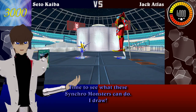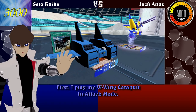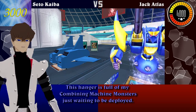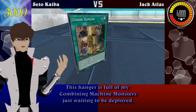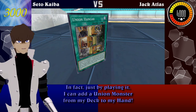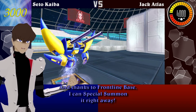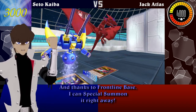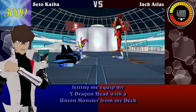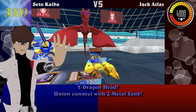Time to see what these Synchro Monsters can do! I draw! First, I play my W-Wing Catapult in attack mode! And now, it's time for a change of scenery with this Union Hangar Field spell! This hangar is full of my combining machine monsters just waiting to be deployed! In fact, just by playing it, I can add a Union Monster from my deck to my hand — I add Y-Dragon Head! And thanks to Frontline Base, I can Special Summon it right away! That activates the second effect of Union Hangar, letting me equip my Y-Dragon Head with a Union Monster from my deck! Y-Dragon Head, Union Connect with Z-Metal Tank!